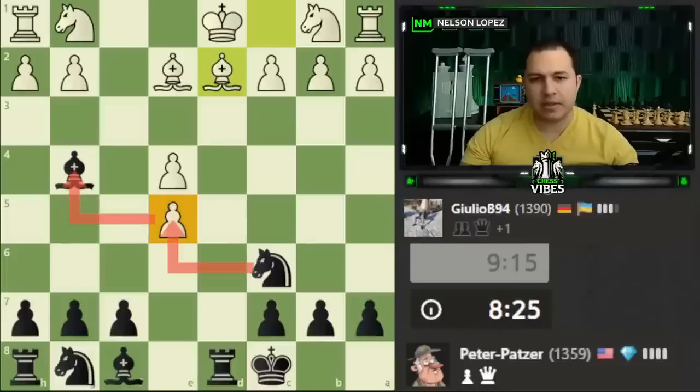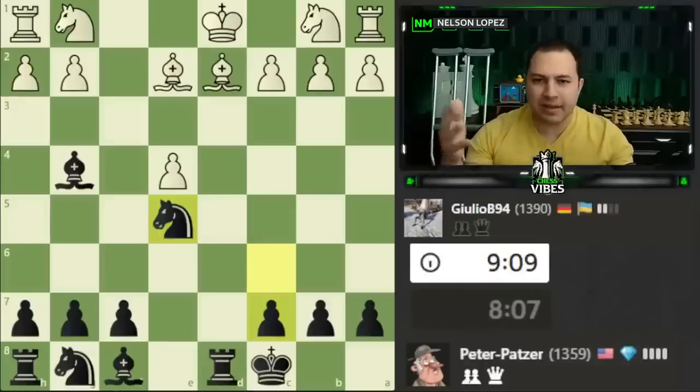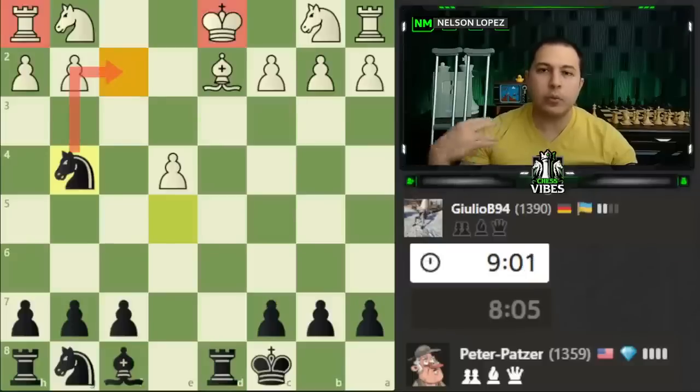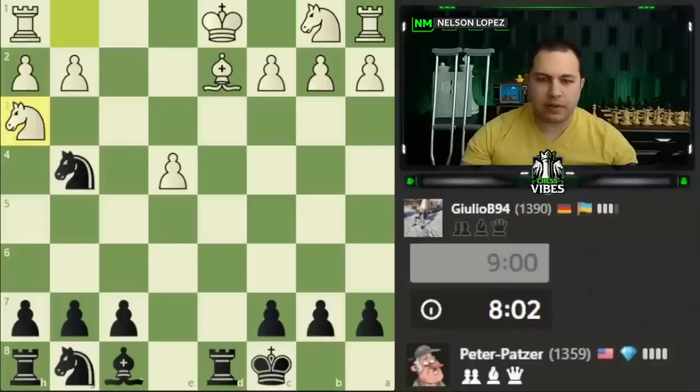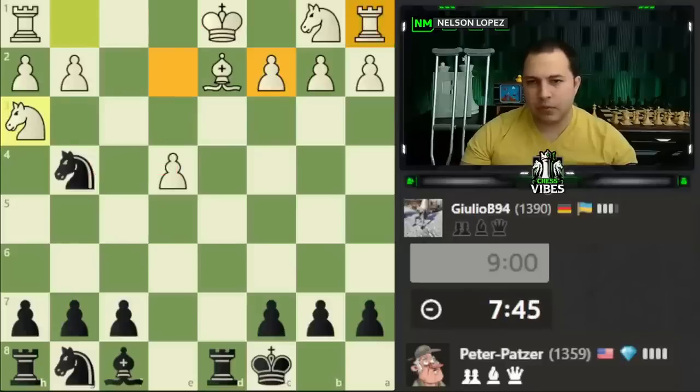Now it's probably time to take and defend this guy. The reason I'm going to take here as opposed to trading is because if I trade, I'm developing this piece for my opponent, whereas if I take here and they take me, then I'm bringing a piece into the attack and they still have a knight sitting back on g1. It's a subtle thing but it makes a big difference — who gets their pieces out quicker, who can start attacking faster. We take and immediately we are the one with the threat. White is now on the defensive. We also have a check here — and this is pinned, and you can see the rook playing a role.